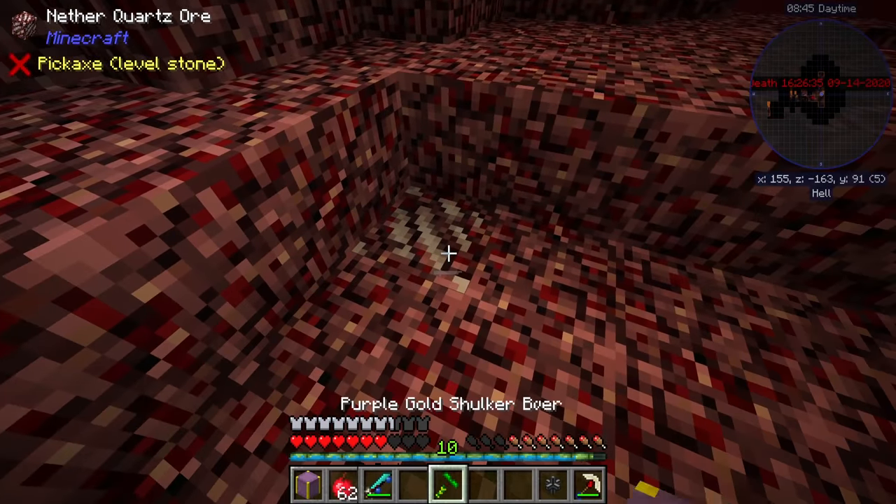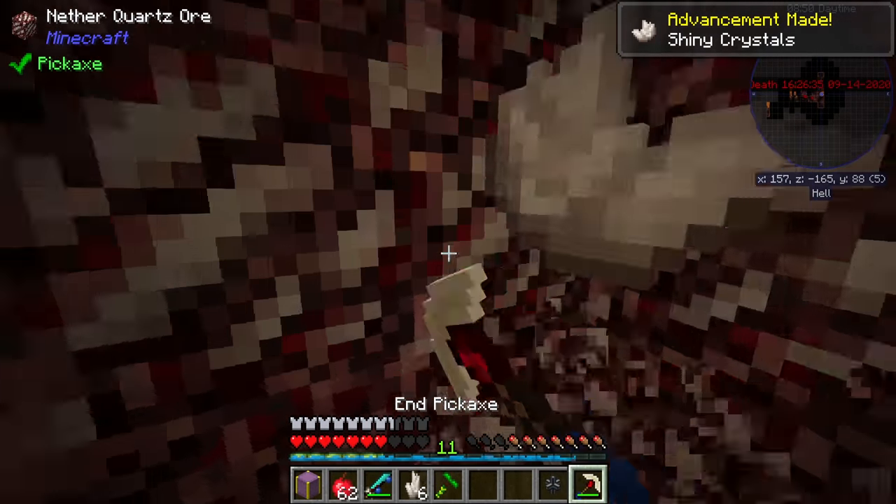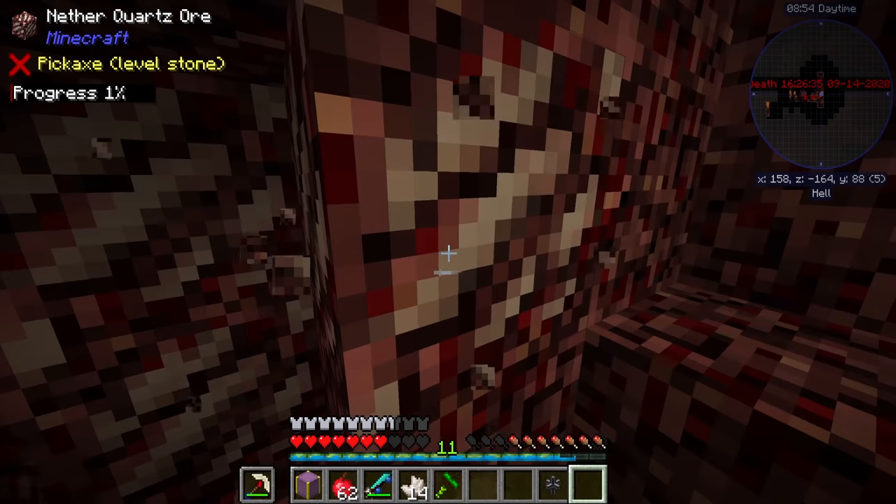We need cobalt and ardite. Cobalt spawns around y-level 111 and ardite spawns much lower down, around y-level 5. We do need a higher-level pickaxe though — our pickaxe is currently not cobalt-worthy.